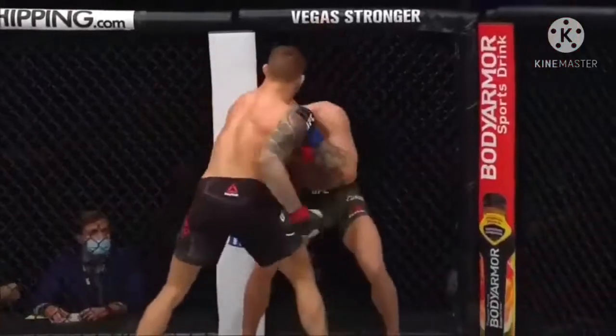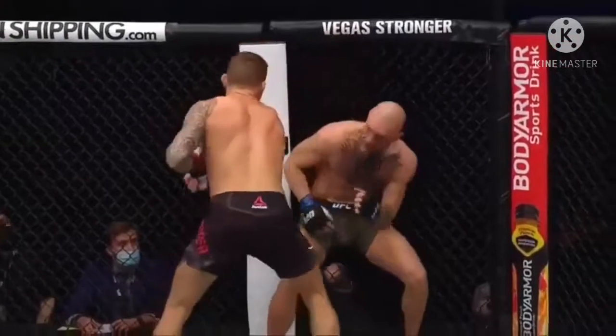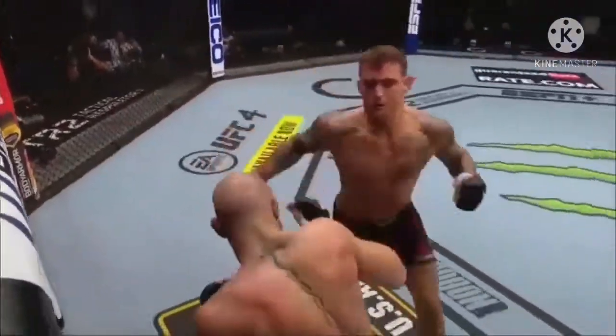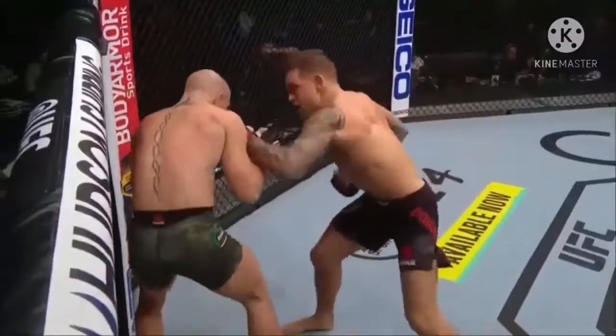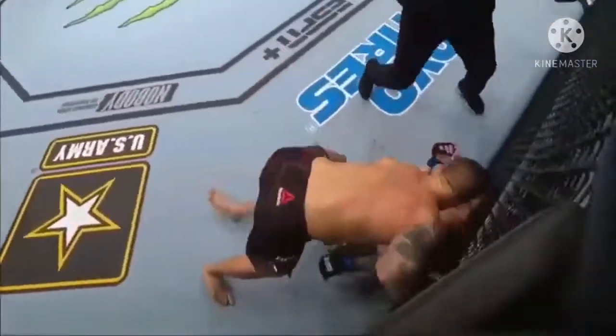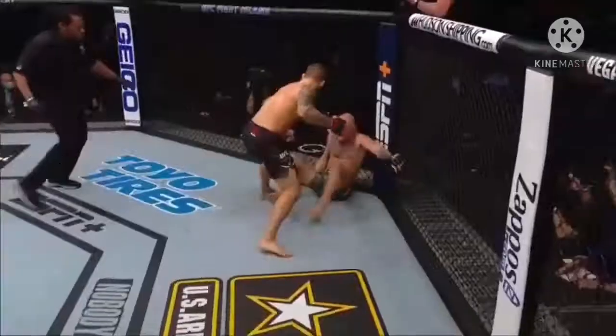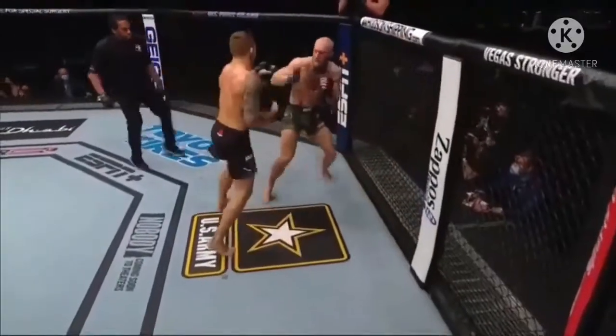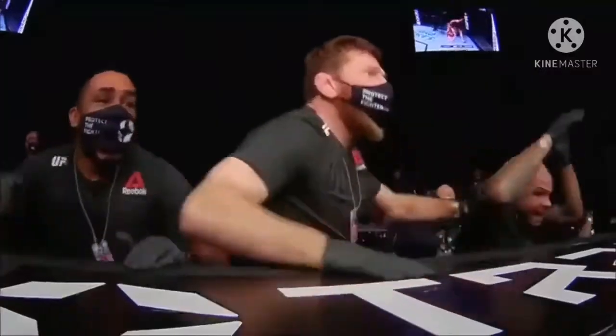Oh my goodness, for Dustin 'The Diamond' Poirier, Louisiana! Started with the calf kick and it ended with the boxing. Take a look at some of this work from Dustin Poirier — just a masterful performance. He's one of the baddest men on the planet. Big left hand over the top, and once Poirier came — he had him hurt. He put it on Conor McGregor. He is an avalanche and he is going to destroy. You saw Dustin Poirier get comfortable and confident.